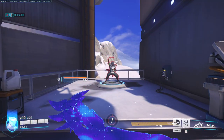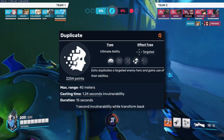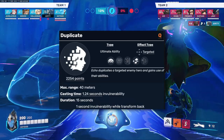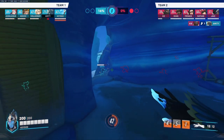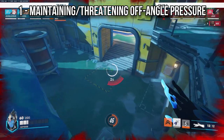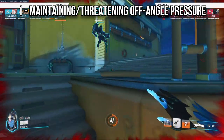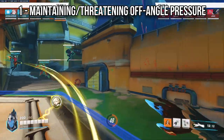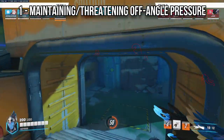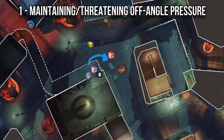Echo's ultimate, Duplicate, lets her copy any hero for 15 seconds with a 6.5x increased ultimate charge rate, though HP is capped at 300 when duplicating a tank. The first use is maintaining or threatening off-angle pressure — duplicating heroes like Sigma, Ramattra, or Zarya who have no mobility but become very threatening from dangerous high ground positions. On King's Row second point, for example, duplicating one of these tanks from high ground can be really tough for the enemy to deal with.